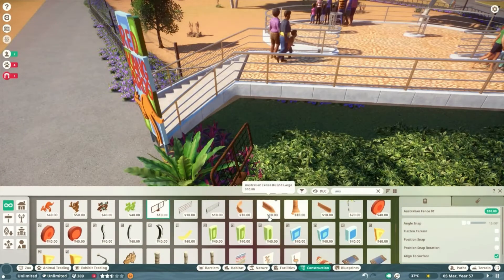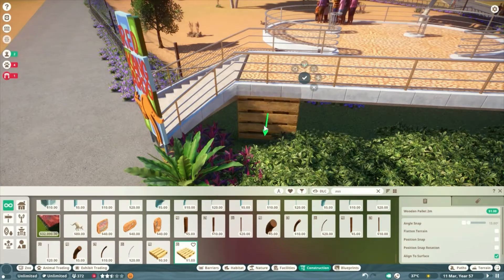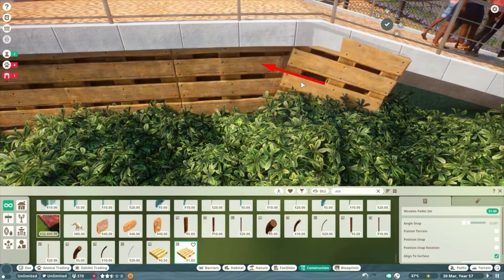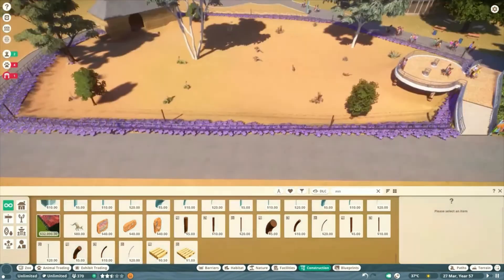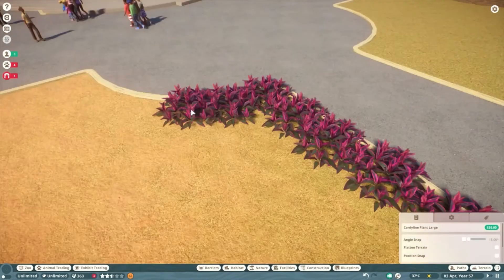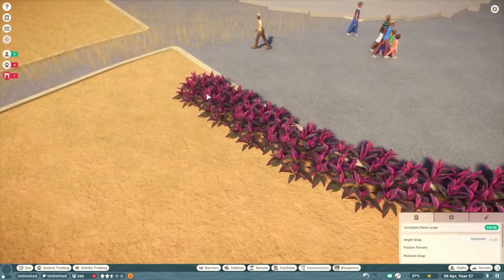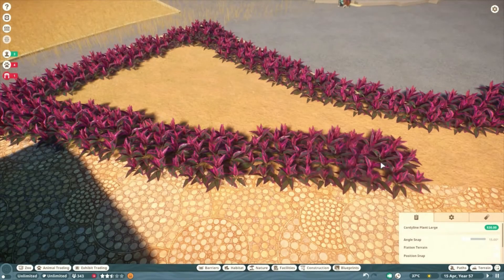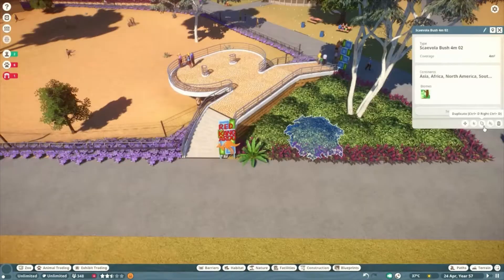Then I put in like a little wall so you don't see under it. And then I do the same design over here — it just looks a bit more wonky because of the path layout there.